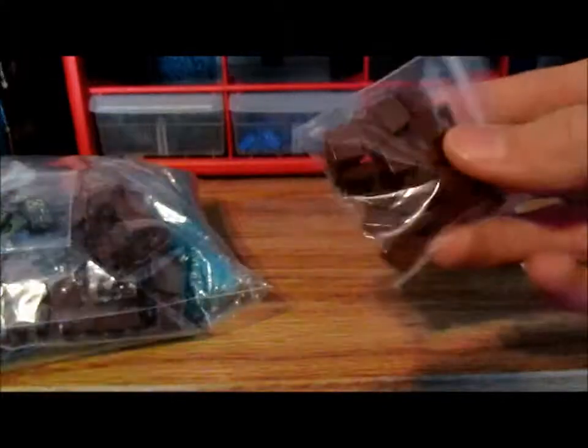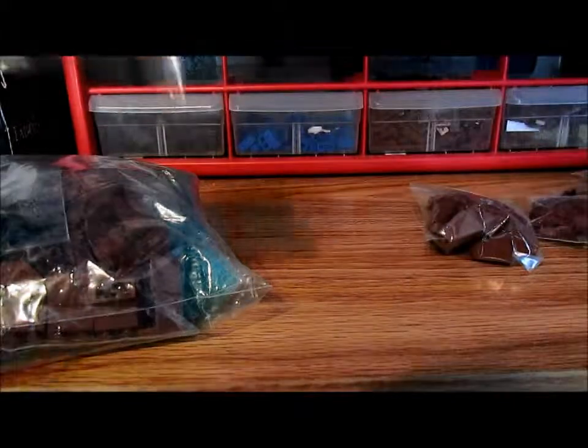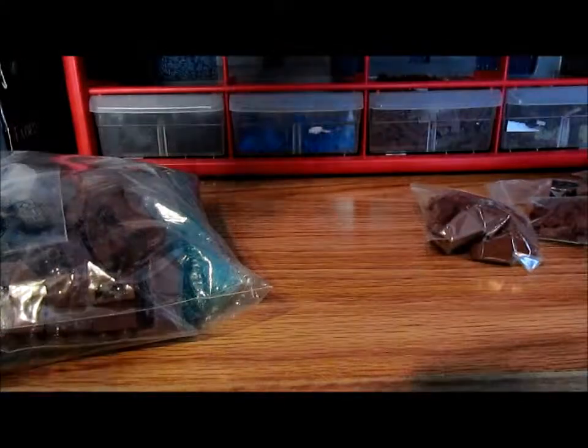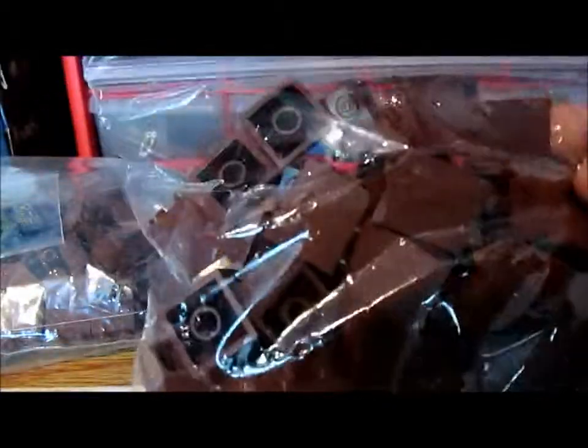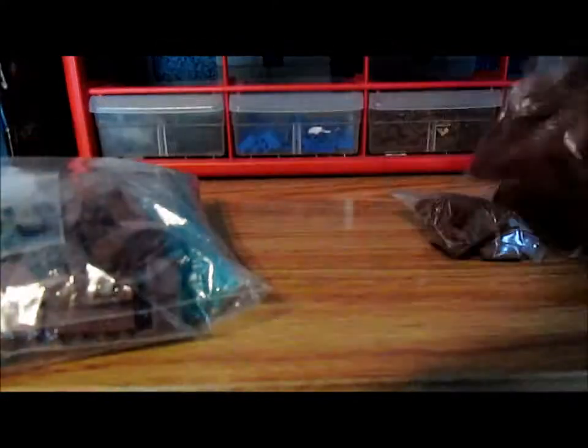Then we have 30 of these 1x1x1 slopes in reddish brown. We have one dark brown barrel — I only got one of those to make my order an even amount. I got 20 of these branch pieces in reddish brown, and then I got 35 of these 2x2x2 slopes — those are good.